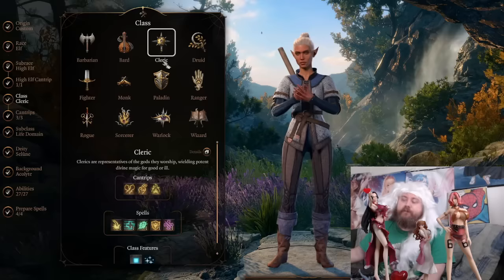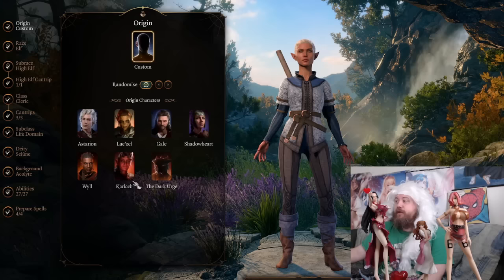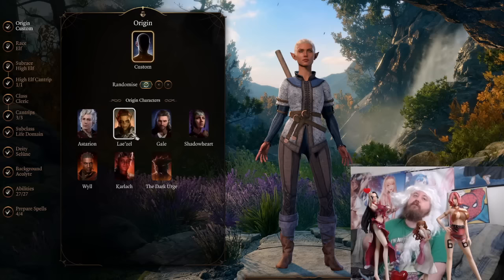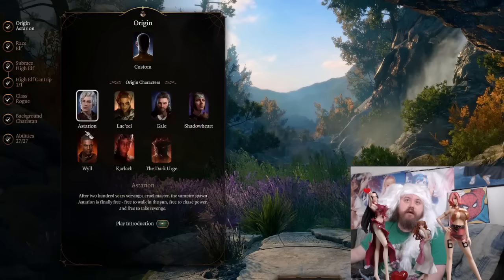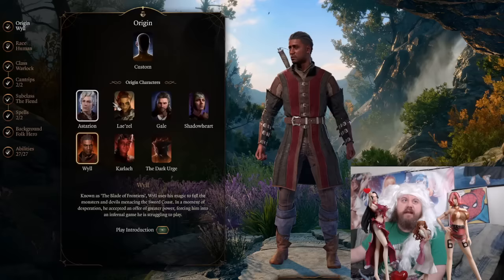One very important thing when picking your class, regardless of tier list, is that you will get companions. Spoilers: these are your main companions. They each have one class, so I would say you probably should play one of the classes you won't have in your party. You can play a barbarian or rogue, but you will pick up a rogue and a warlock, for example. In my latest playthrough I'm playing paladin — you won't get a paladin companion early in the game.